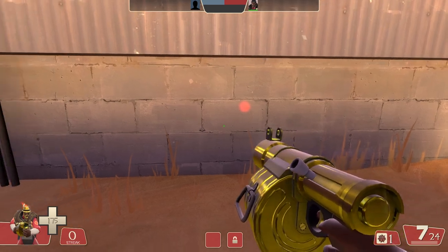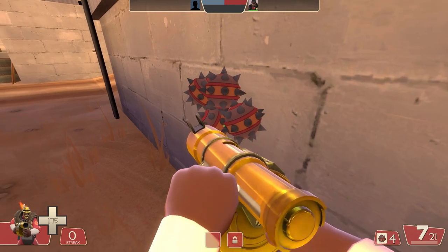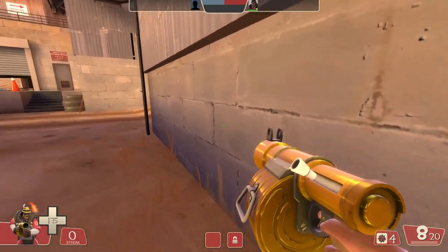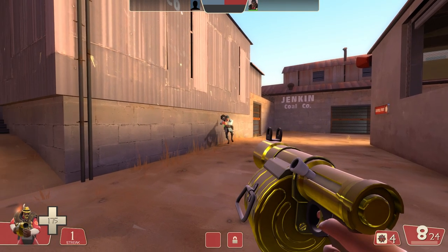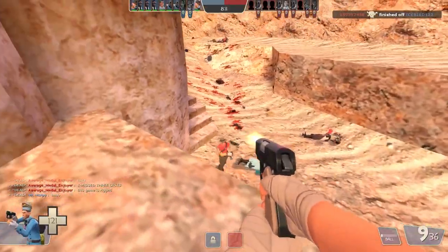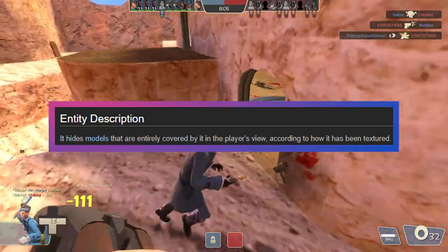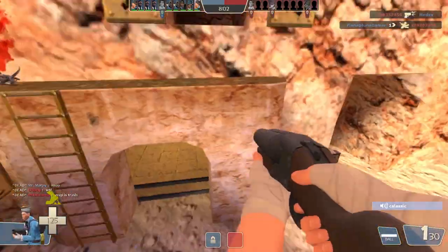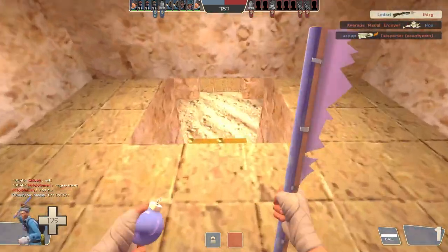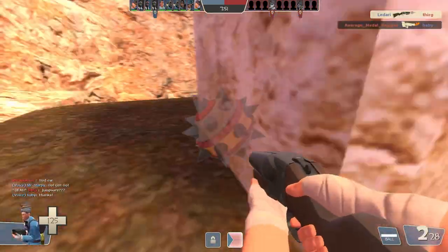On the last stage of Dust Bowl, there's this one spot where it looks like you're shooting your sticky bombs through the wall, but when you walk up against it, you can see that they are most certainly still there. This is definitely something that should be fixed, as Red Demos can set sticky traps that Blue has no chance of seeing. The sticky bombs disappearing stems from the fact that there is a large occluder brush that runs along the wall. Occluders stop models that are behind them from rendering, so when you shoot this wall, the sticky bomb — which is a model — turns invisible because it goes through the occluder.